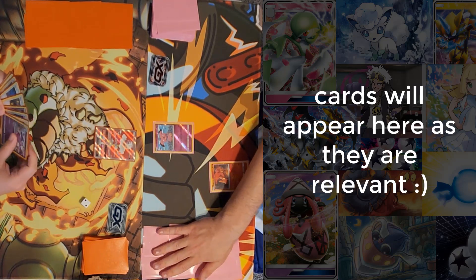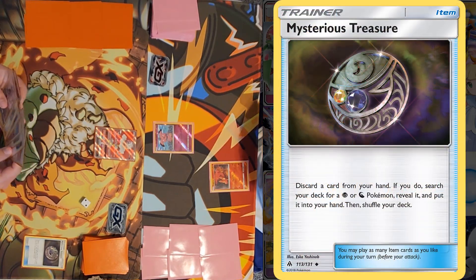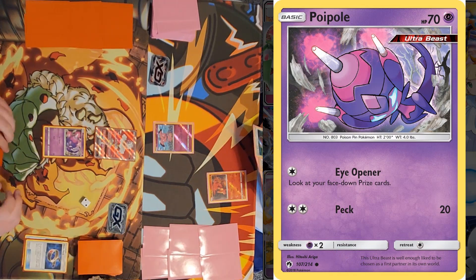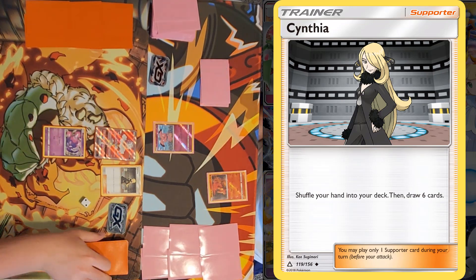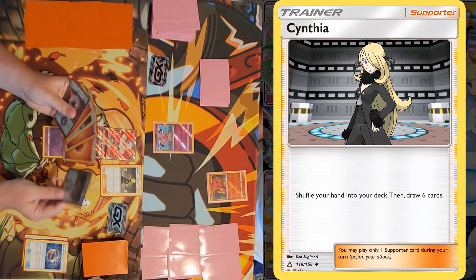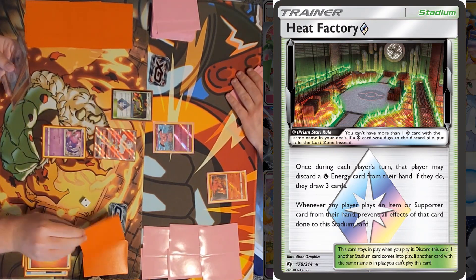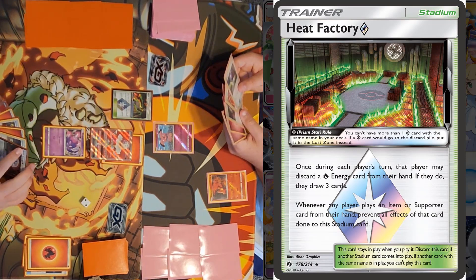I'll draw for turn. I'll start by playing Mysterious Treasure, discarding the Choice Band from my hand to get a Poiple. I'll play Cynthia to shuffle my hand and draw six. Off Cynthia, I'll play Heat Factory and use its effect to discard a Fire Energy and draw three. I'll attach a Fire Energy from my hand to Blacephalon, and I'll pass.